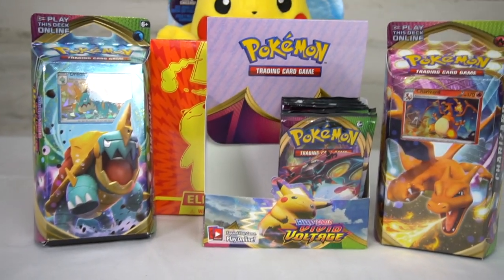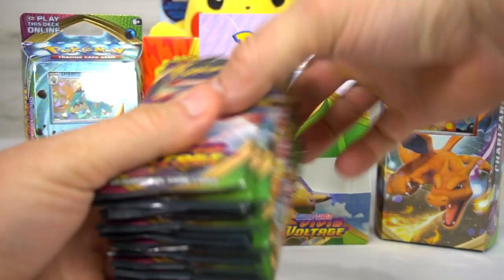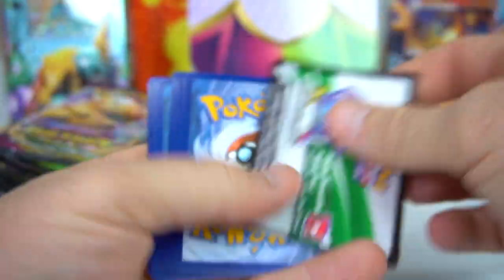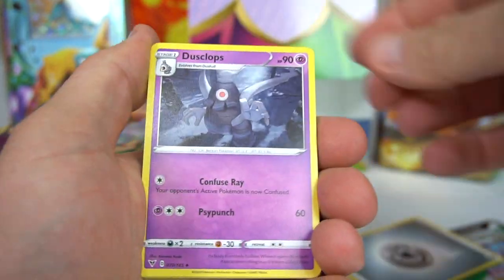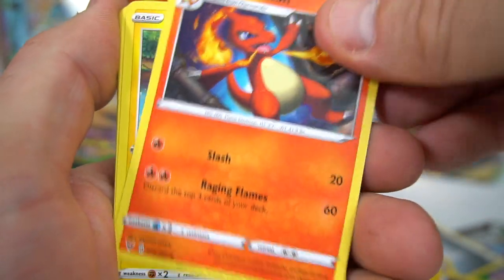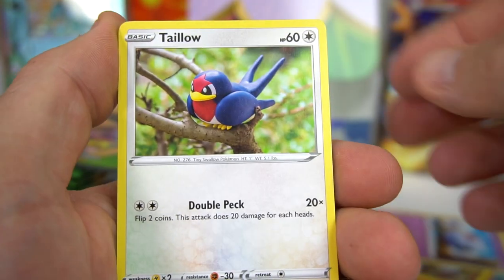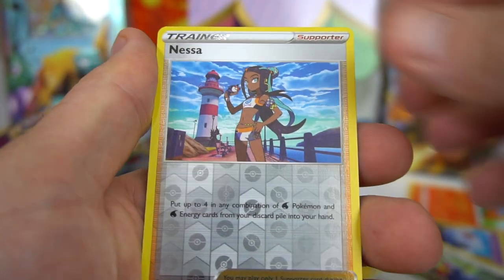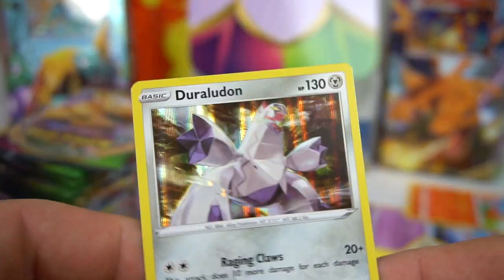Orbeetle pack — time to shine! Water energy — Dusclops, Electric, Charmeleon, Tynamo, Clovis, Woobat, Taillow, Charmander, Reverse Nessa, and Duraludon with the Rare. Let's zoom in just a little bit. Very cool.